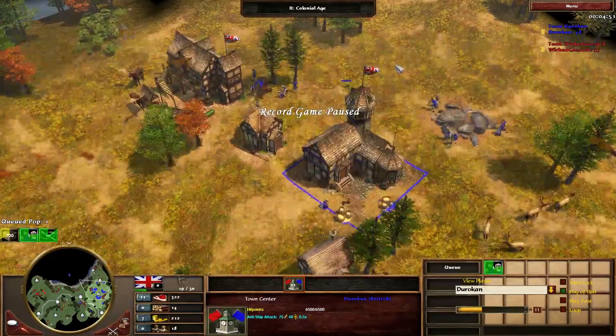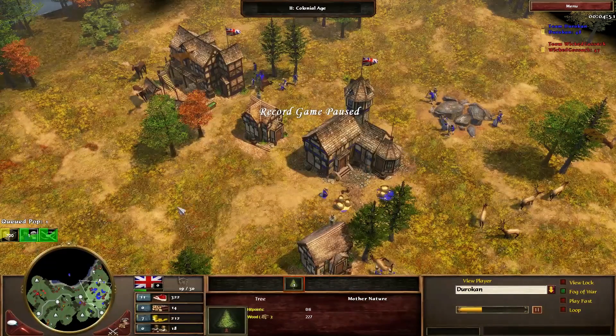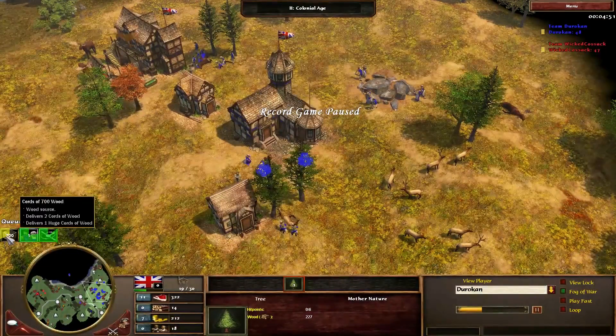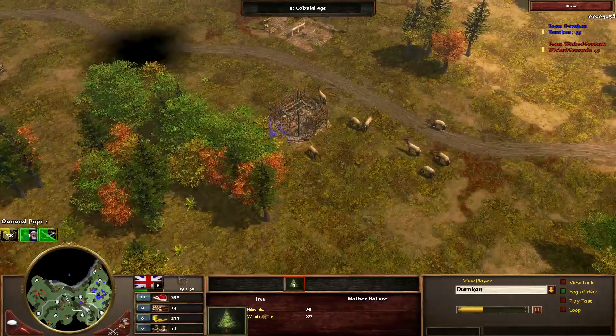Brits don't have quartermaster as an option, so you need to do one of two things: use crates shipped from your home city to build structures, or gather the resources and build the structure to start with. What I would have done is chop the trees to build a barracks or a stable depending on your style, then build an additional structure with the 700 wood when it came — a second racks or corresponding building. Without that, if he does a strong dual-racks musket rush, you're going to run into a lot of trouble.